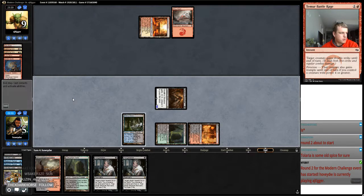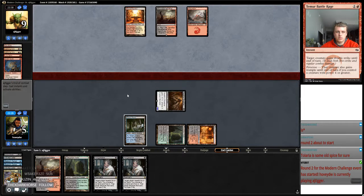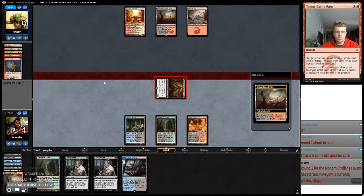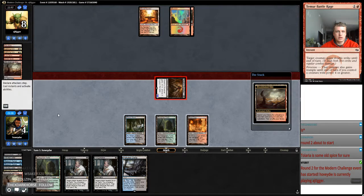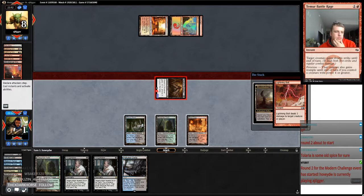Hold the land because it doesn't matter. Wow, we might live through this. I would like to draw my third Stub. We're gonna go in, fetch, gonna try to 9 him. There's no sense casting Dauthi, so he needs only one burn spell to kill me. It appears like I'm gonna die here. So there's one. Yep, that's how that goes.